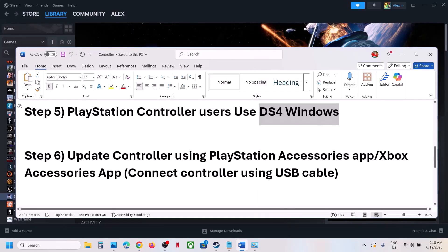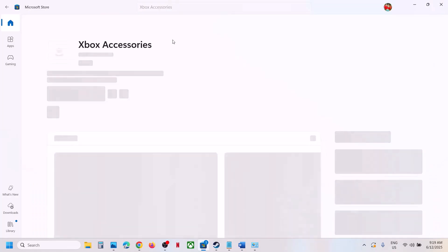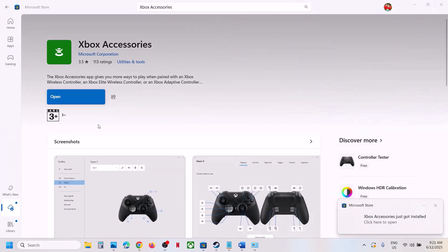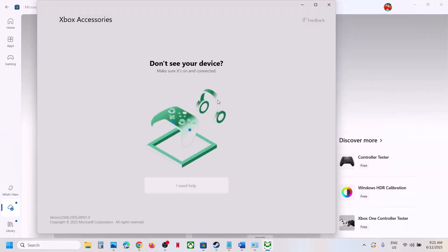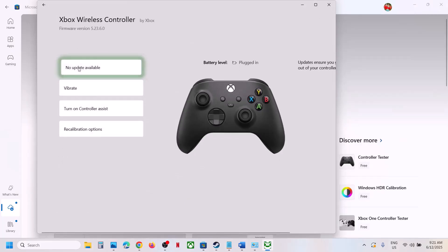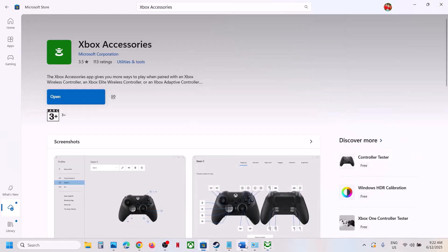The next step is to update your controller using the Xbox Accessories app or PlayStation Accessories app. For Xbox controllers, open the Microsoft Store, search for 'Xbox Accessories,' install it, and launch it. Connect your controller using a USB cable — otherwise no options will appear. Once connected, click the three dots, and if an update is available you will see 'Update Now.' Update the controller and then check.